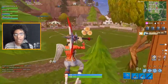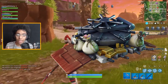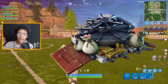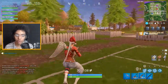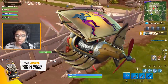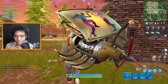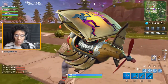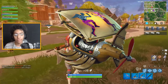Moving on to gliders: the High Stakes glider is in the item shop right now — it has a trail of money behind it when you fly down. It's about 800 V-Bucks, it's okay. Next is a blimp-looking plane-type glider — it has the love bear and Hermes, that Zeus-winged guy on it. That one is pretty amazing, I really like that one.